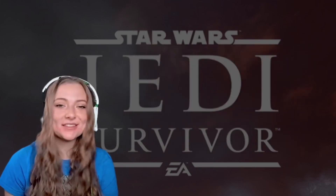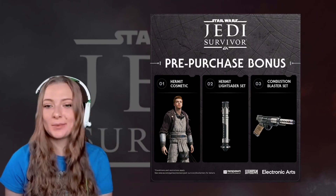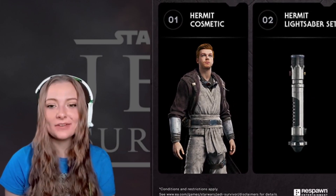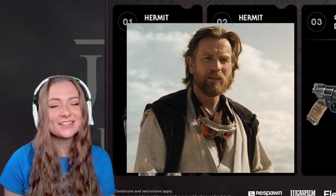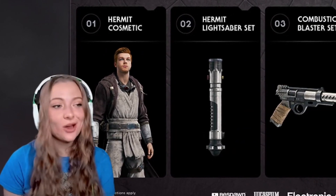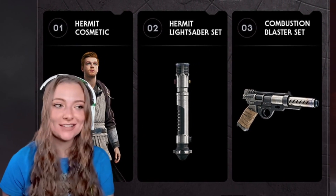The next thing I want to talk about is the pre-purchase bonuses. The first one is if you pre-purchase the game, you get the Hermit cosmetics — a Hermit-looking outfit very akin to Obi-Wan Kenobi's Hermit outfit. We also have the Hermit lightsaber that looks a lot like Obi-Wan Kenobi's, and a very nice looking blaster.